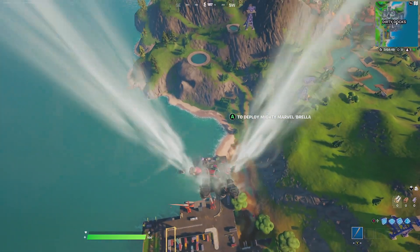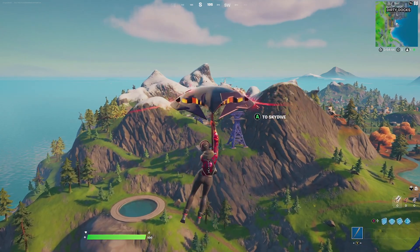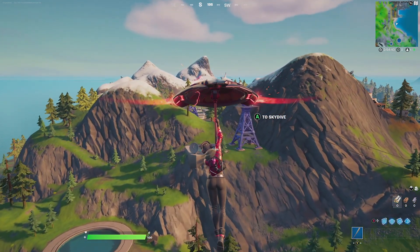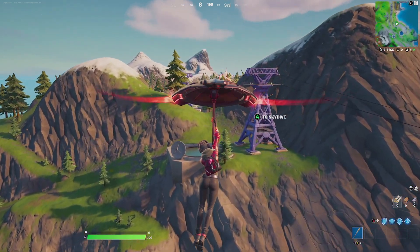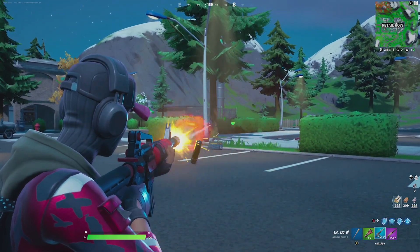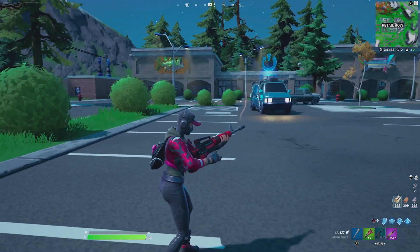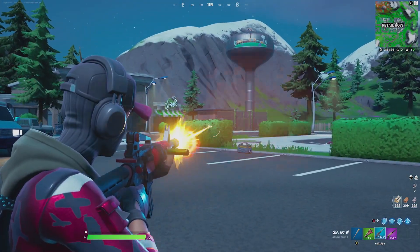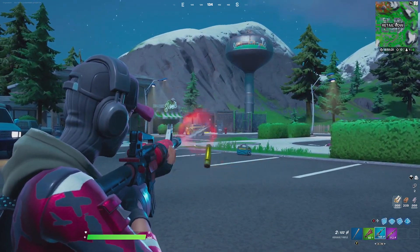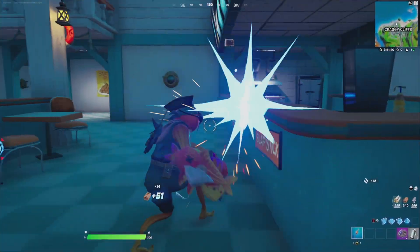For the contrail he goes with the Spectral Essence, though it's a universal contrail without much red to complement Riley. For the glider he goes with the Mighty Marble Brella — it caught me by surprise but still matches well even if the red isn't exact. For the wrap he goes with the Square Stream. It's hard to complement that metallic red color scheme, but the Square Stream features red animated squares on a black background, which works well with the black aesthetics from both the outfit and back bling.